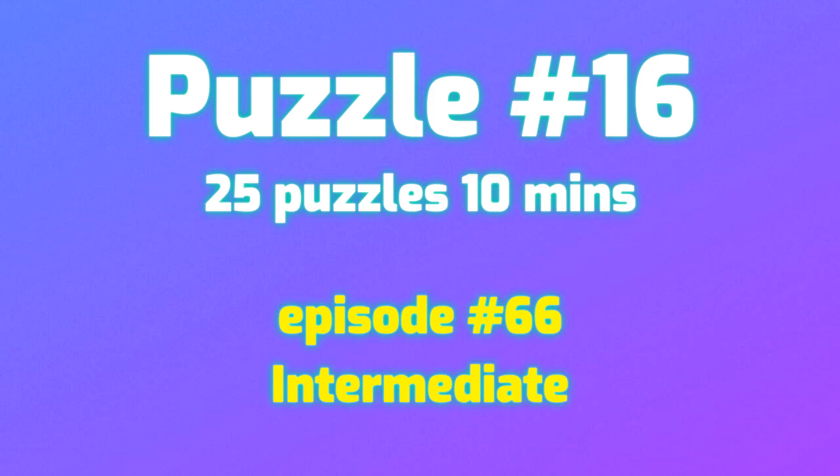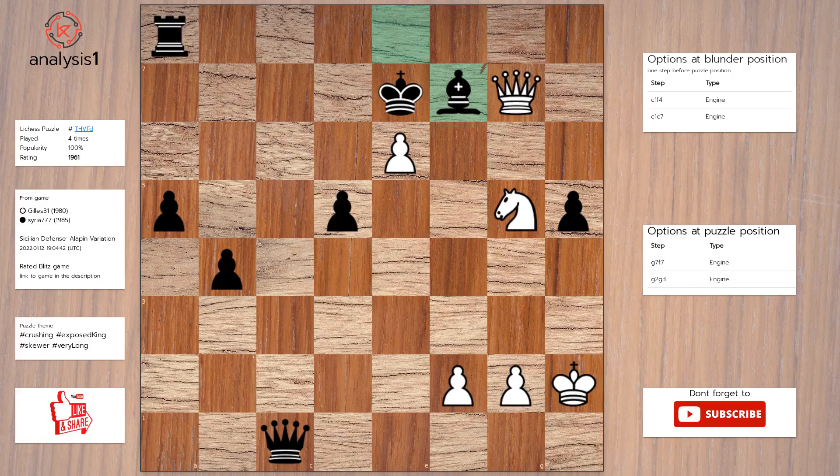Let us go to the next puzzle. Here are threats in the puzzle position: queen takes bishop check, pawn takes bishop, knight takes bishop. The checks are: queen to f8 check, queen to f6 check, queen takes bishop check.